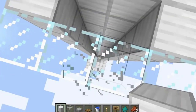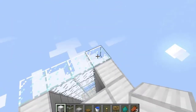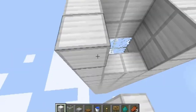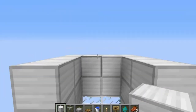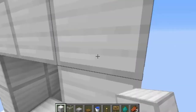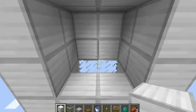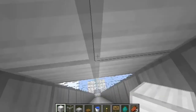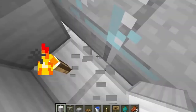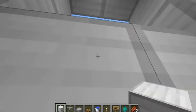Once you have it all the way built up, what you want to do is come over here and bring it up by two everywhere like this, except for these two blocks right here. Then you just want to make a little roof right here. The monsters will be coming this way — I believe they'll be pushed by water — and then they'll come over here, eventually drop down, and they won't be damaged all the way. You will be able to just one-hit them and they'll die.